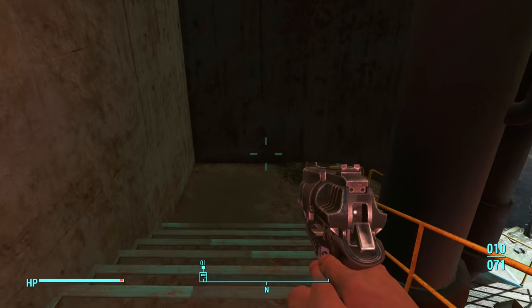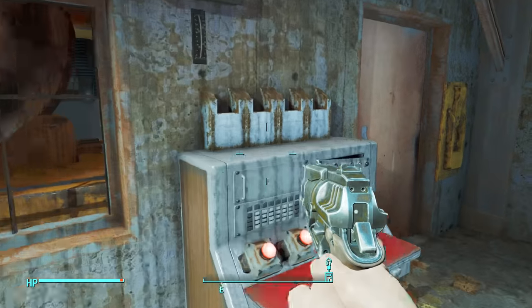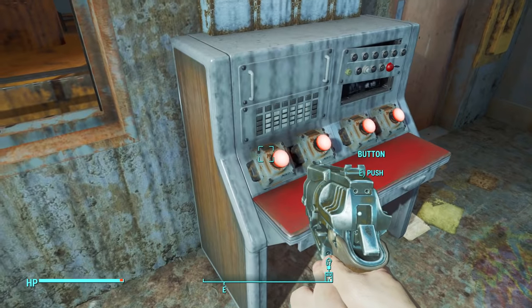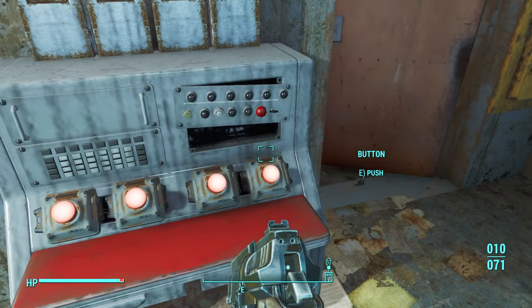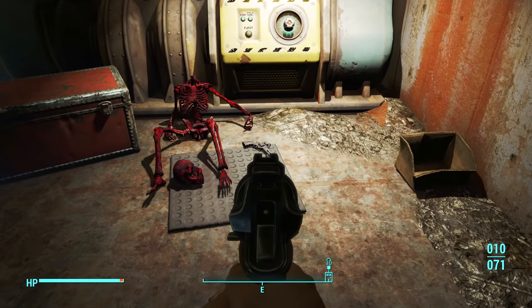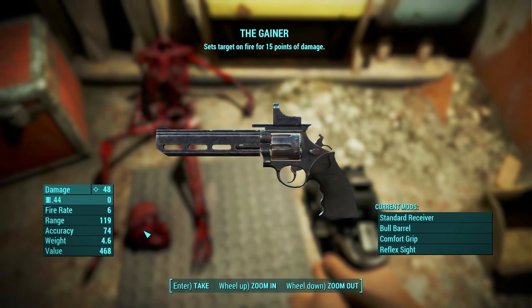Once you're inside the pump house, make your way to the bottom of the stairs where you'll find a machine which you have to use to open the next door. Simply press the buttons to enter a code. The code you need is written on the wall behind you — the code being 0451 — but when you enter it in, there's no 0 on the machine, so use the number 10 instead as a replacement. Once you've entered this code, the door will open, and just in front of you on the floor will be the Gainer. Pick it up and take it away.